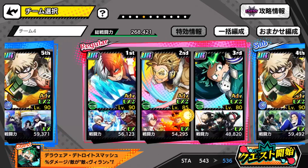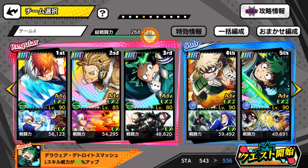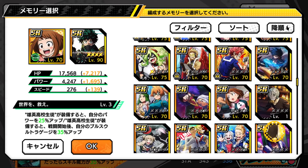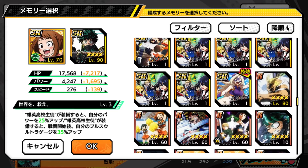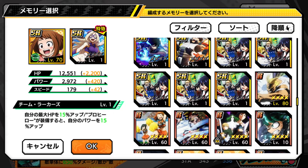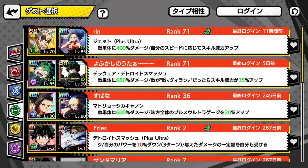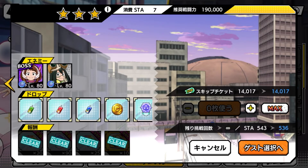So if I go into the very hard stage and put together my team — as you can see my power is 268,000, so I was able to clear it no problem. If we scroll down to find the support memory, you can see it has that little icon on the top right. On global it will translate to something else, but that icon means you will be getting a bonus on this event. You don't necessarily have to max it out — you can just have it on a side character if your main three can already beat it.